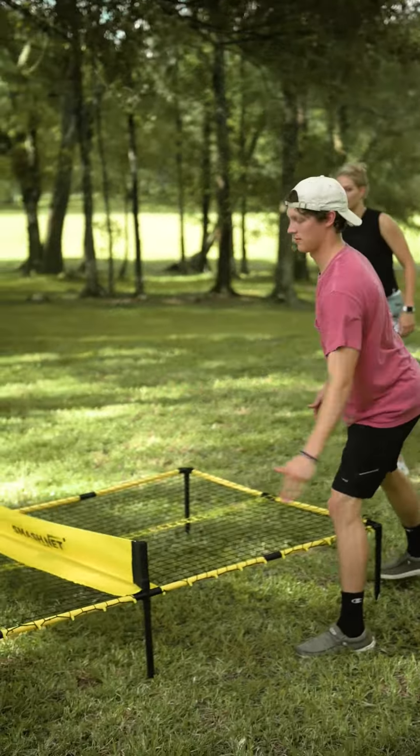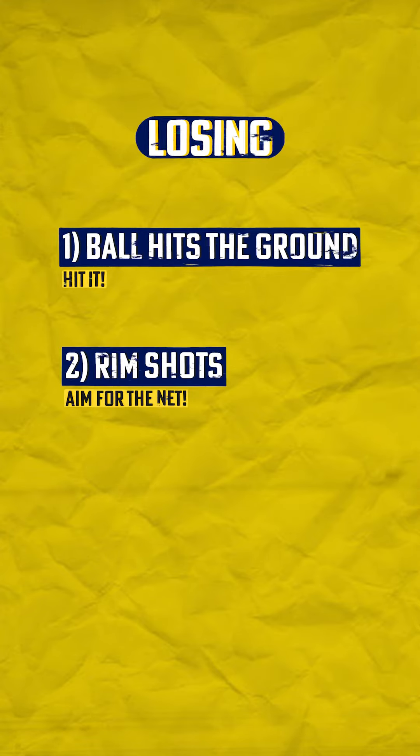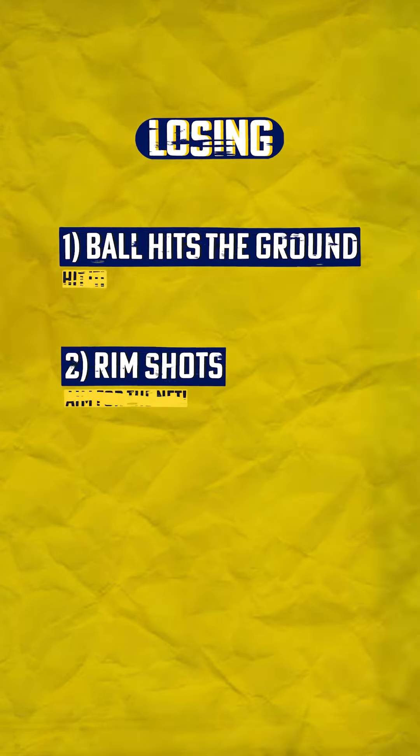During play, the rally ends and the round is replayed if the ball lands in a pocket or the ball rolls and is unplayable. But the rally ends and the point is awarded to the offense when the ball contacts the ground or the ball is hit directly into the rim. If the teams cannot determine the legality of the hit, the point will then be replayed.